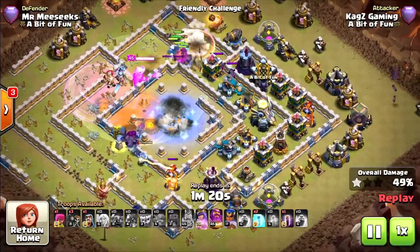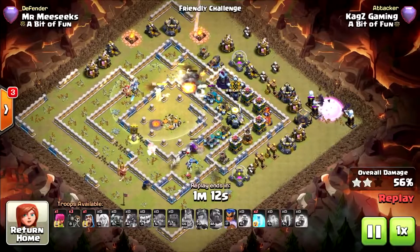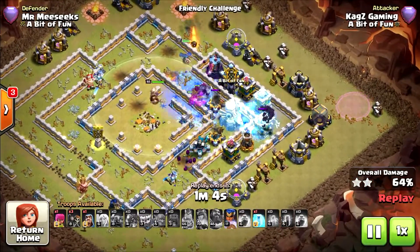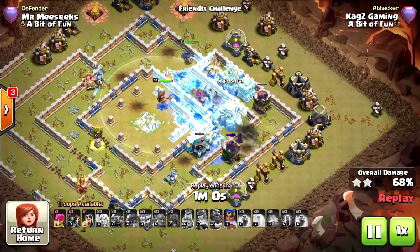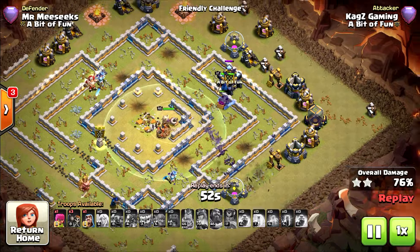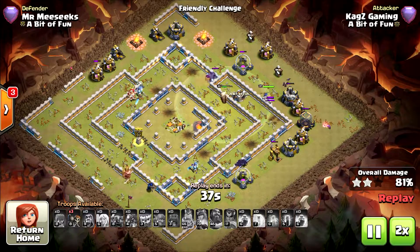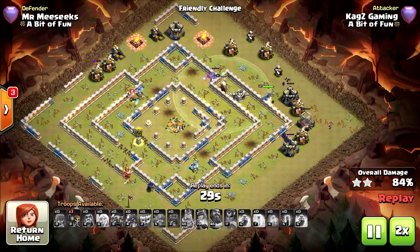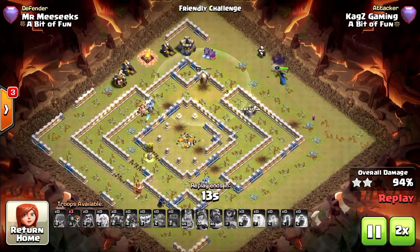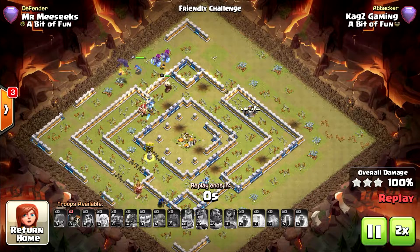Now I'm waiting to use the bats when the scattershots and the wizard tower are attacking them. The bottom scattershot — still got the two freeze spells. A freeze on the other scattershot and it's pretty much easy. Now only left is to clean. That's why I got the two wizards and one archer. The three wall breakers are for opening walls if your queen or king gets stuck outside — sometimes helpful. And another 3-star.